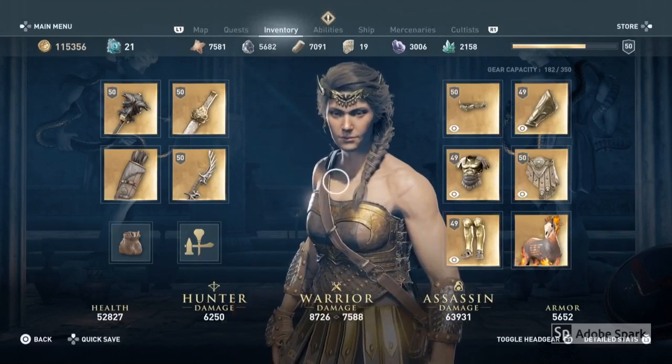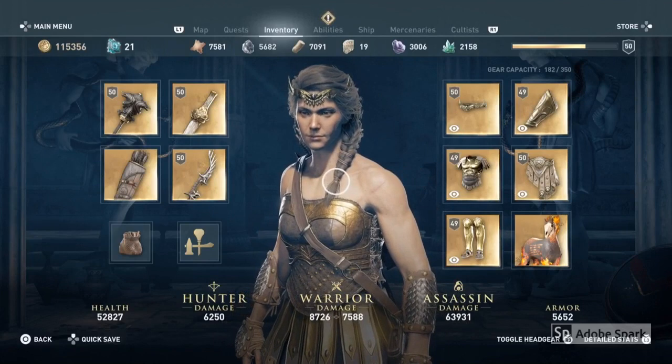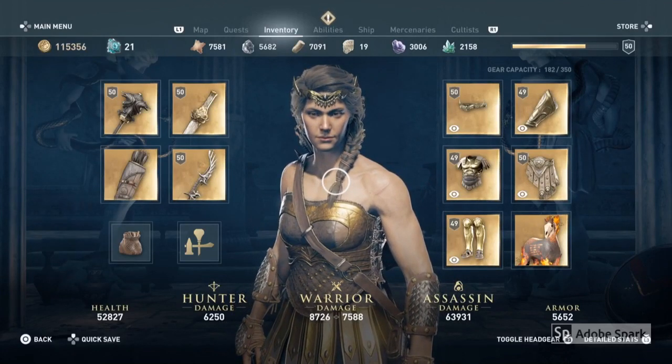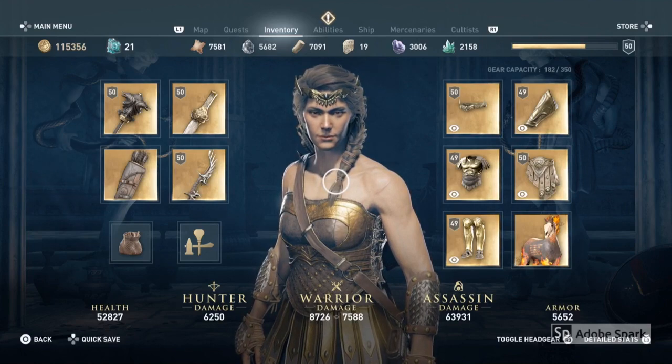Hi everyone, it's the Trophy Hunters here. In this video I'm going to be showing you how you can get the fire arrows in Assassin's Creed Odyssey. One of the ways you can get the fire arrows is by unlocking a specific weapon.